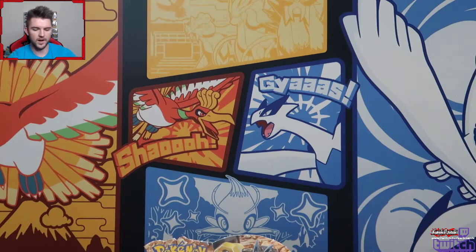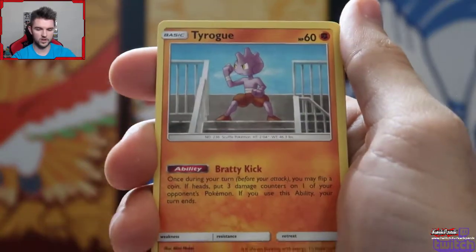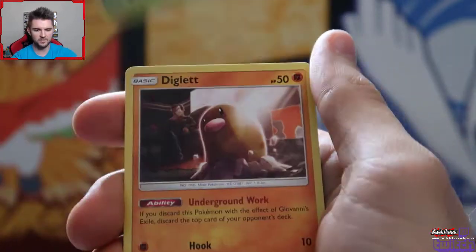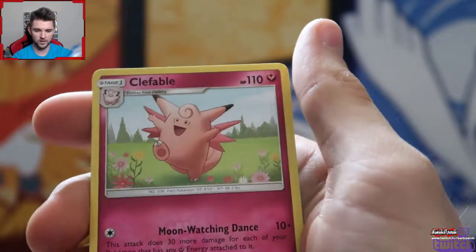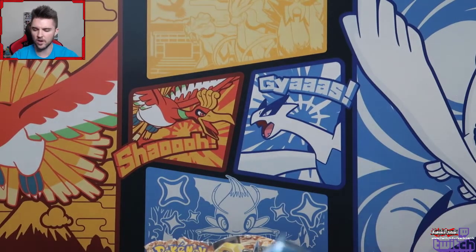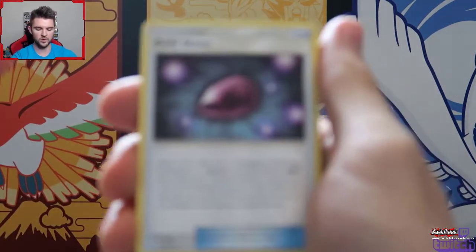It's been pretty decent so far - no Hyper Rare, but we did get our full art. We've got a Tyrogue training to be the eye of the tiger, a Jigglypuff, Bellsprout, Poliwag, and we just skipped poor Rhyhorn. Pukumuku and the rare is a Clefable. I'm trying to go through this fast because I watch other Poketubers open packs and I don't like it when they drag through a whole box going through every single repeat common.